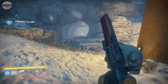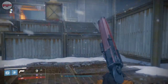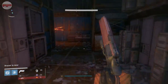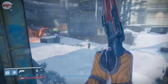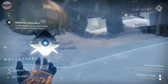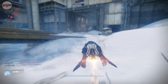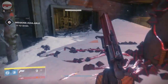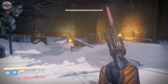Now for the weapon parts: go back to the very first section of the Plaguelands patrol and make your way through the same way as before. Go through the door and get yourself back to the Rocket Yards. From here go right, towards the Sepiks Prime Strike. You'll end up in the room just before the Fallen Walker in the Sepiks Prime Strike, and the part will be just there in the corner.